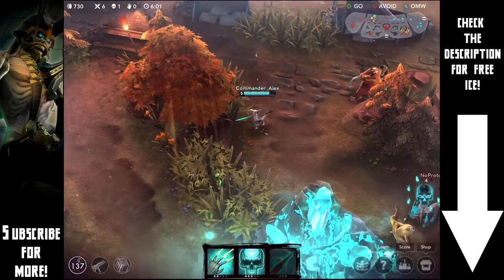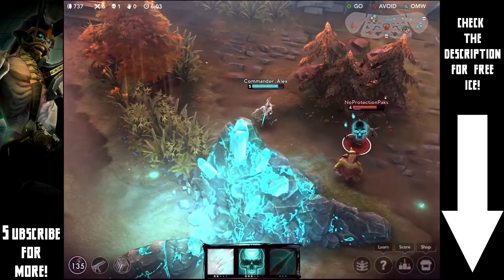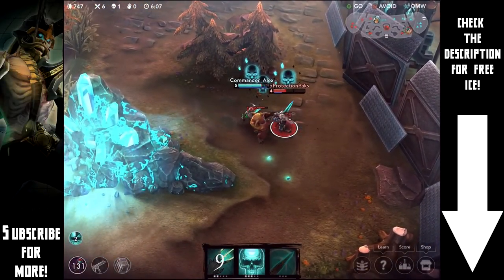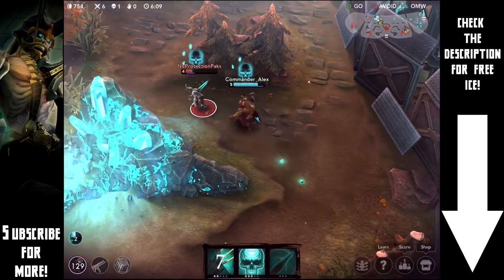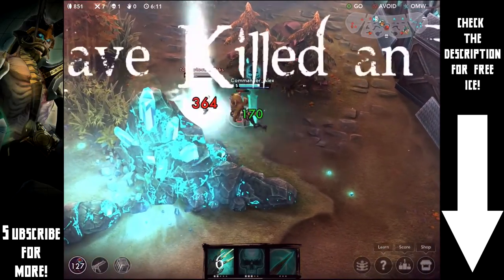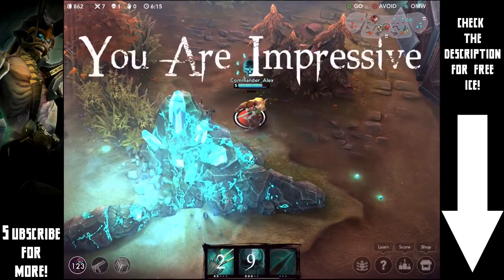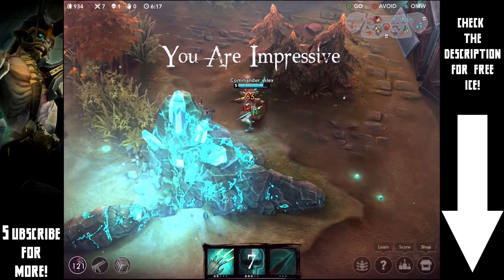I headed into the bush to make sure they didn't follow me. I saw that Saw was backing, which meant I'd only have to deal with their Cruel. He knew it too, so I expected him to run — but instead he tried to fight me. We don't care about that because we can take him out no problem with Spectral Smite second, not first.